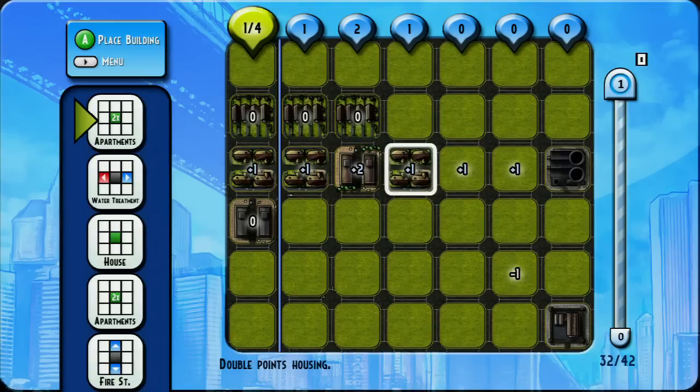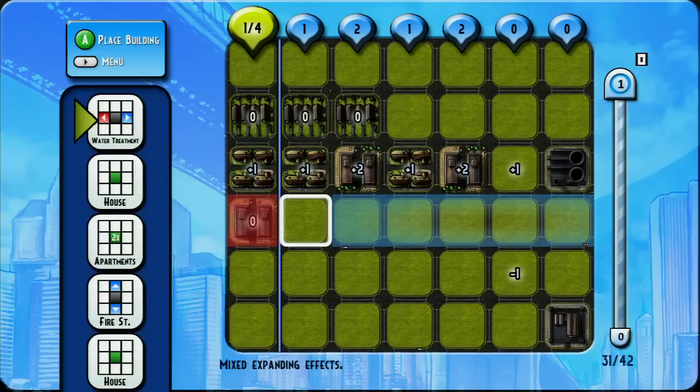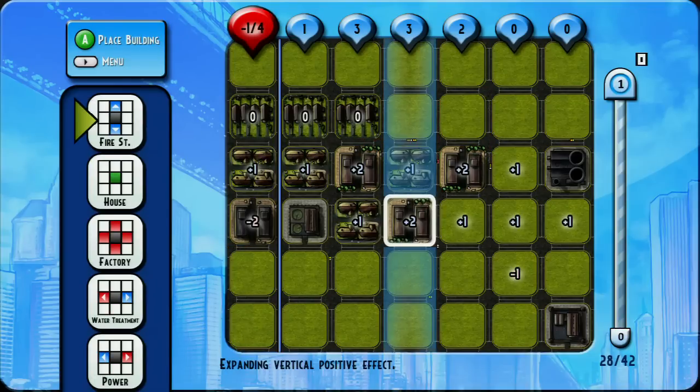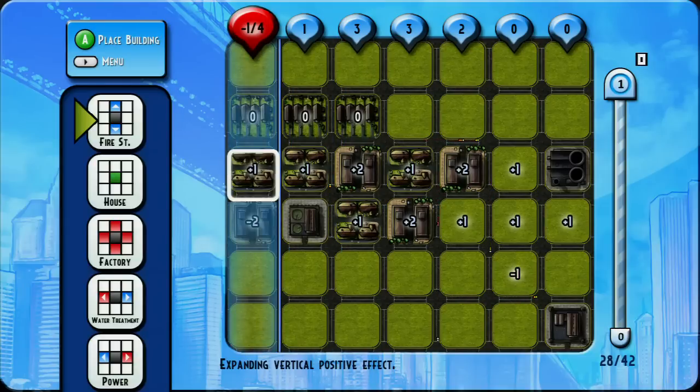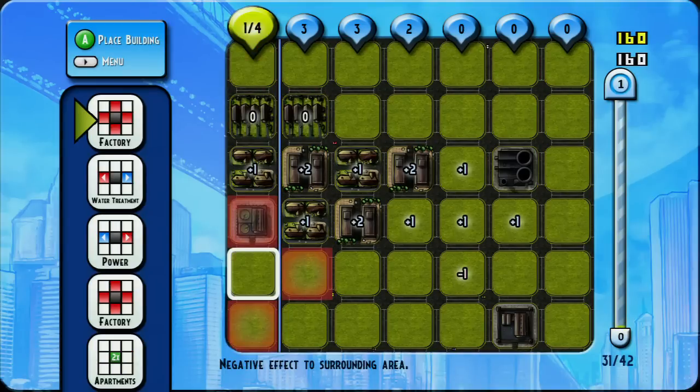I put a house there — got a point. Apartments give 2 points. Water treatment: anything on the left gets negative points, anything on the right gets positive points. A fire station — anything above or below it gets points. Now I have 3 out of 4 points. These other two spots will get points if I put anything down on them. And that's 4 out of 4.